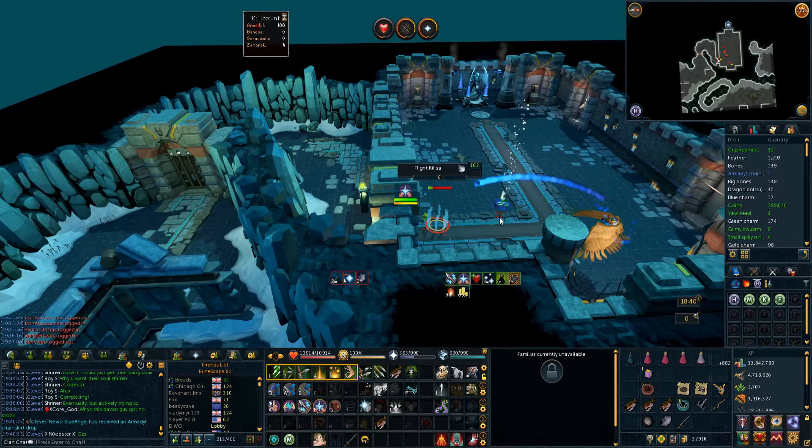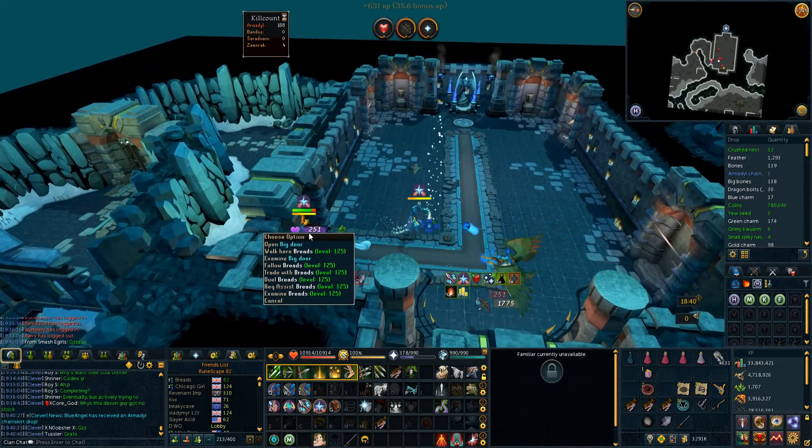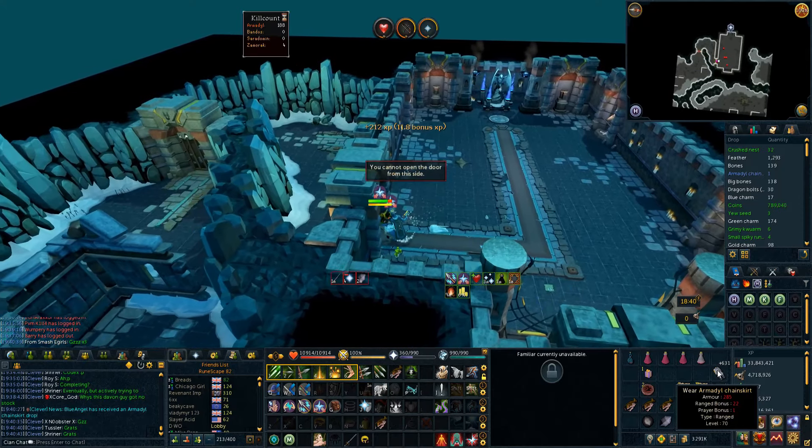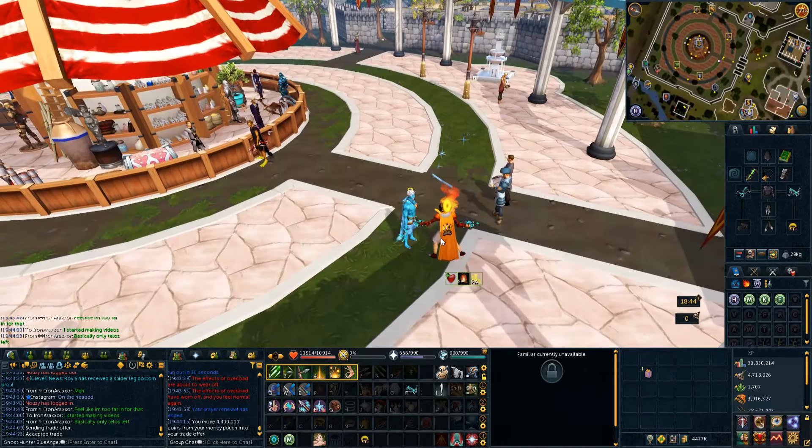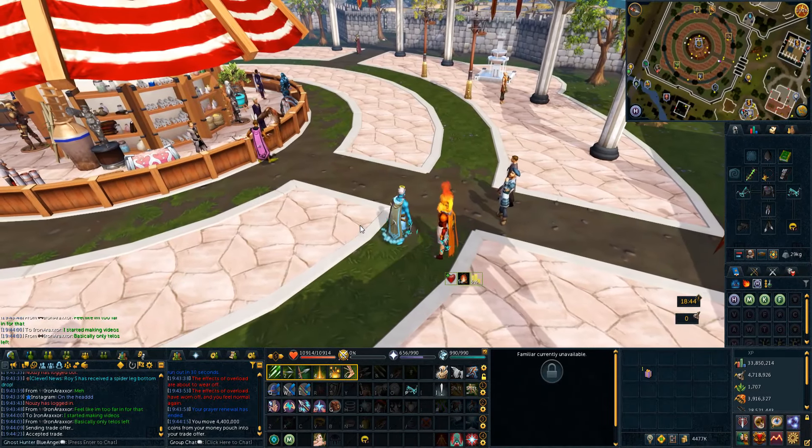We probably have about one or two more kills we can do, and we just got another drop, which is really nice — an Armadyl Chainskirt. Brett just wanted KC, and then I told him how much the split was, and I'm going to be nice and give him half the split. Why not?